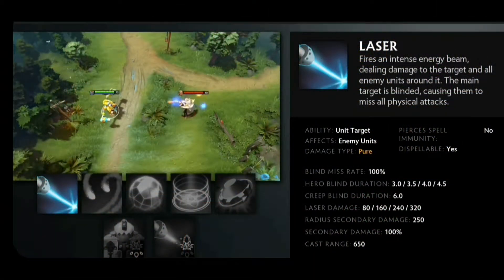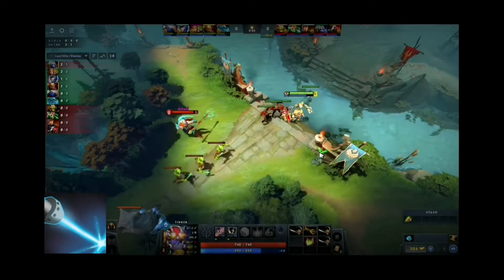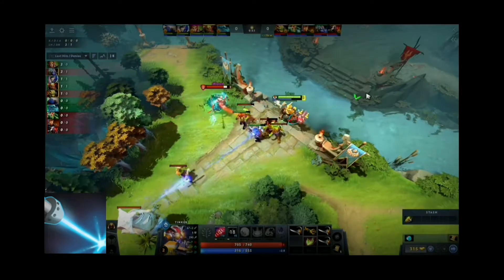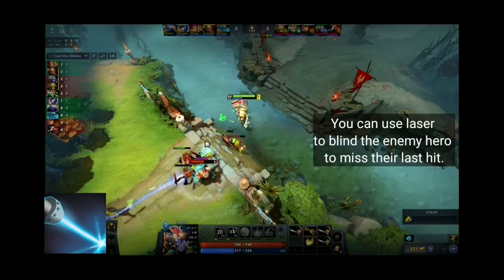Laser fires an intense energy beam dealing damage to the target and all enemy units around it. The main target is blinded, causing them to miss all physical attacks. You can use laser to blind the enemy hero to make their last hit miss.